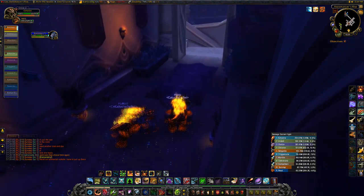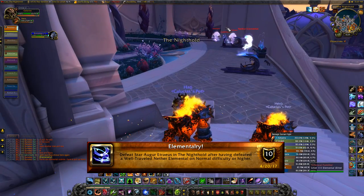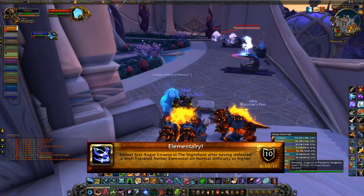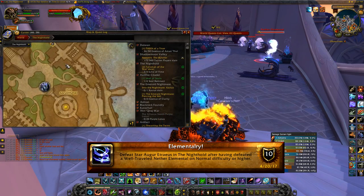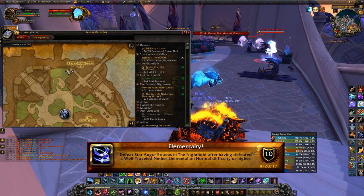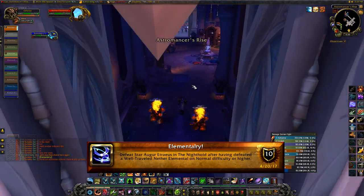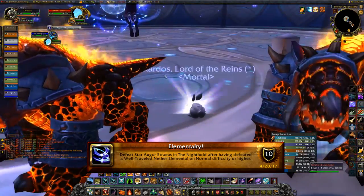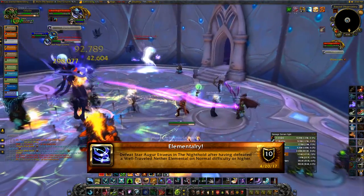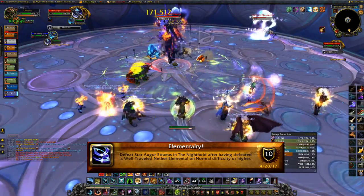Next is the Star Augur achievement called Elementary. You have to defeat a well-traveled nether elemental during the encounter on Normal difficulty or higher. Beside Star Augur's building you'll find a nether elemental — clear all the adds beside it, including the two mages holding it in place. Have everyone except a tank and healer be in Star Augur's room, then have the tank and healer bring the nether elemental up to Star Augur's platform and engage the fight. One tank handles the nether elemental at the edge of the platform, the other tanks Star Augur. You can three-tank this if needed.